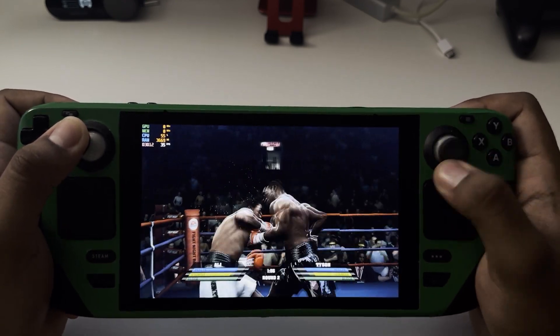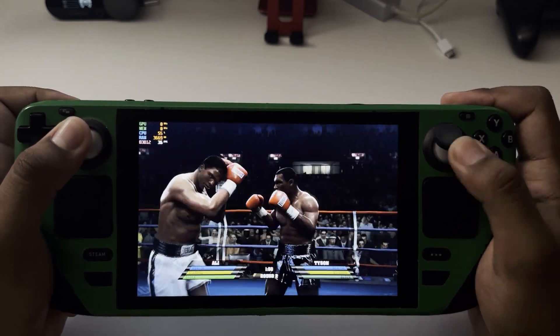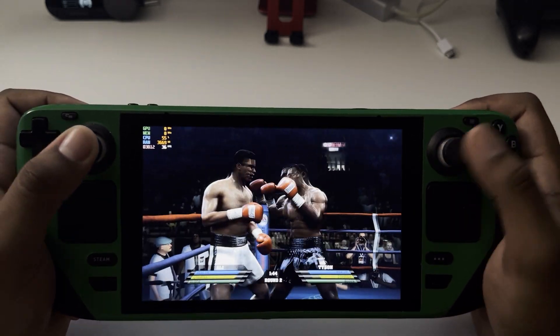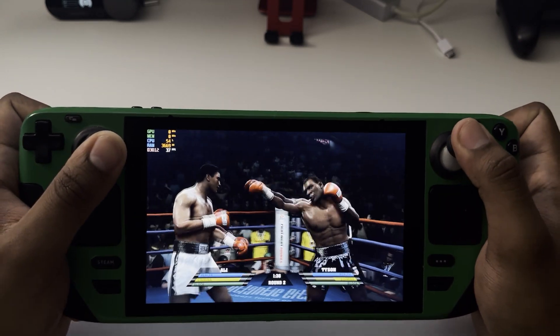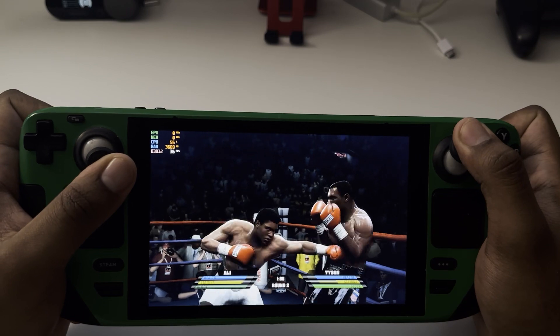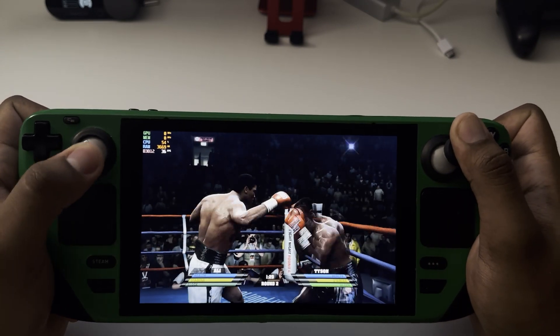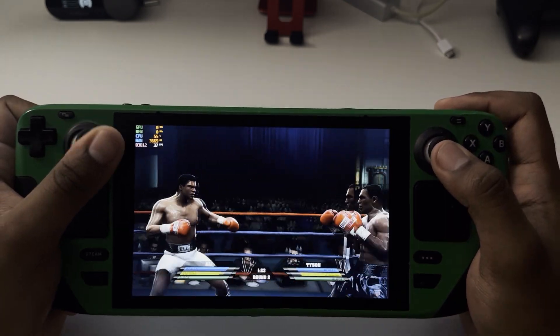A Mike Tyson left hook — where does it come from? Well, it comes from everywhere. He wants to make sure that he annihilates you, so he puts everything into it: shoulder snap, body, back, everything. Halfway through round number two. Dismisses his opponent's head shot.